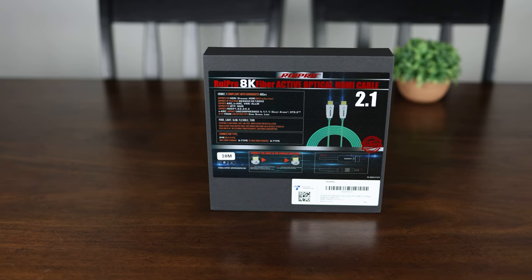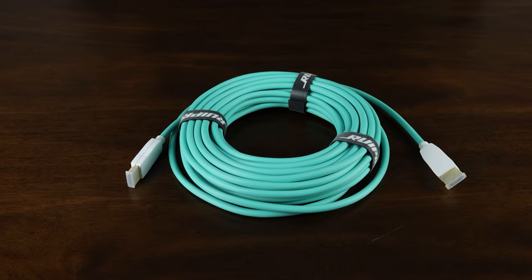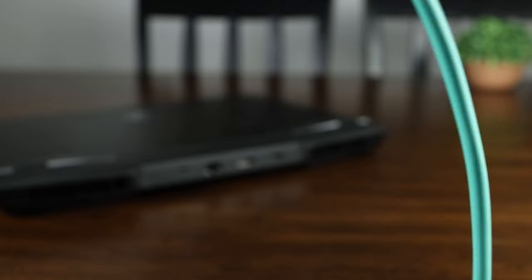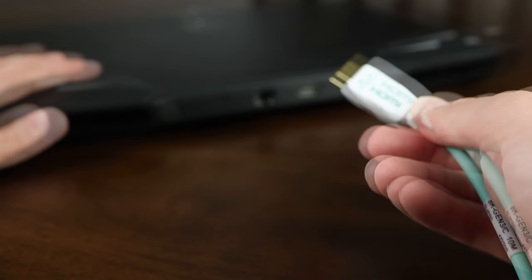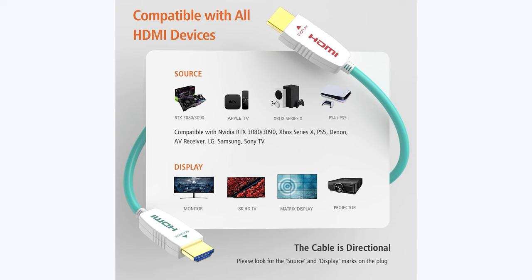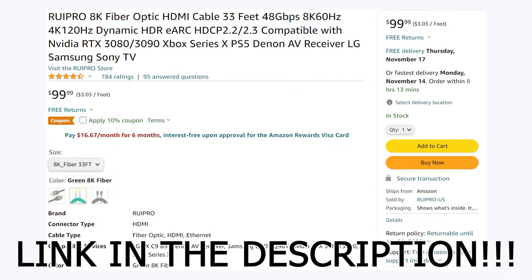Whether you're looking to connect a new console, gaming PC, or just need a fast and reliable HDMI cable over long distances, Rupro has you covered with their 8K HDMI 2.1 fiber optic cable, available in sizes from 3 to 165 feet. It delivers a full 48 gigabits per second connection, can drive 8K at 60 FPS or 4K at 120 FPS HDR10 video, features an ultra thin, flexible, and durable housing, and even supports eARC. Check out Rupro on Amazon today.